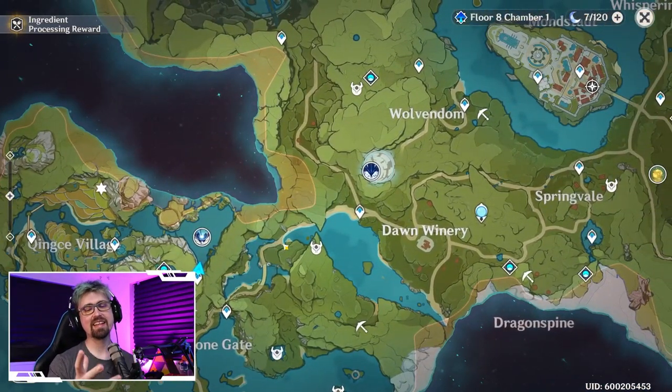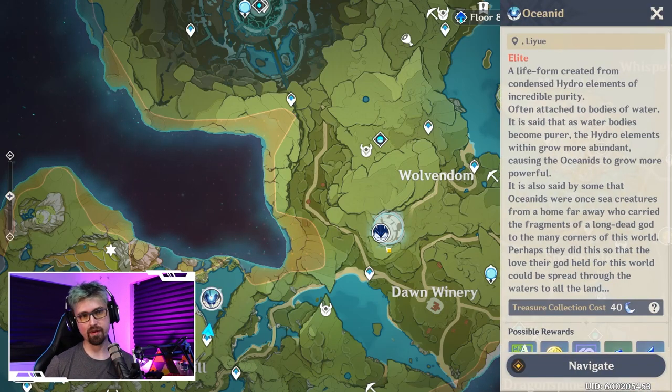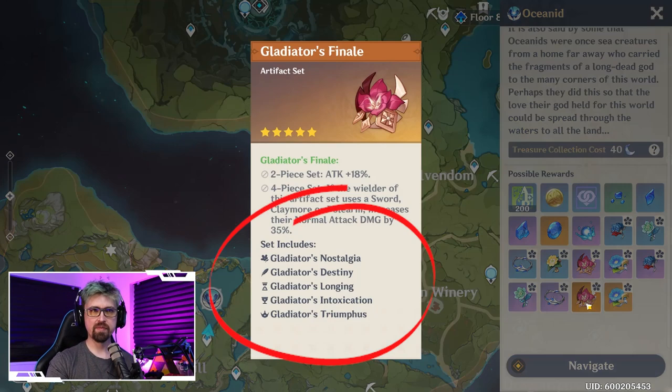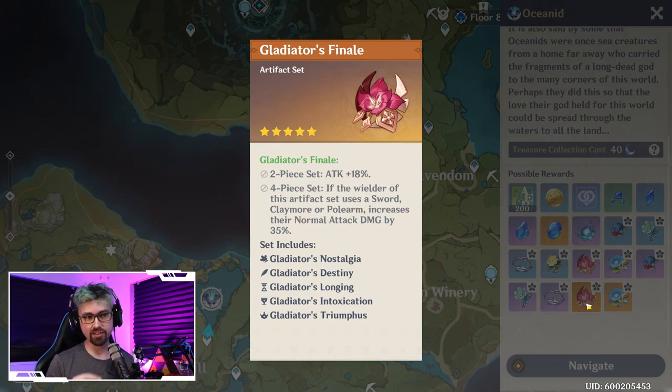The main place you're going to get Gladiator sets is from the two weekly bosses and from all these elite bosses. What the game doesn't tell you is that even though it shows 'Gladiator's Finale' with just the flower, that's not true — you have a chance to get any of the pieces: Destiny, Longing, Intoxication, any of them.